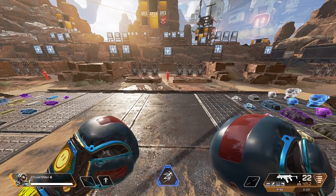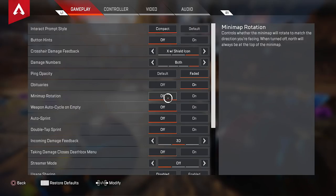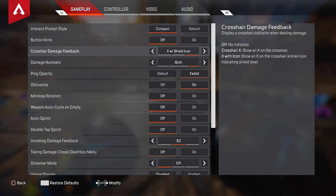Now that I've shared my warm-up routine, it's time for the settings. We're going over every single setting — no details left out. Interact prompt style is set to compact: after you've played this game for a while, you know what everything does, so you don't need a whole bibliography taking up your screen. Button hits I have set to off — I know what all my abilities do and don't need that on screen. Crosshair damage feedback I like with the X and shield icon, so I can see what armor the enemy is on while I'm dealing damage.